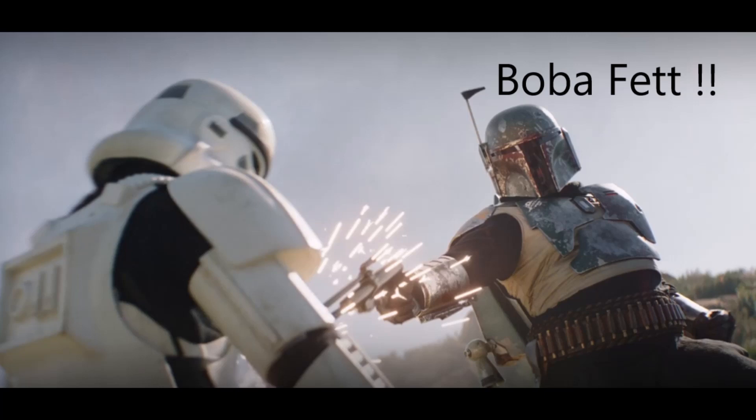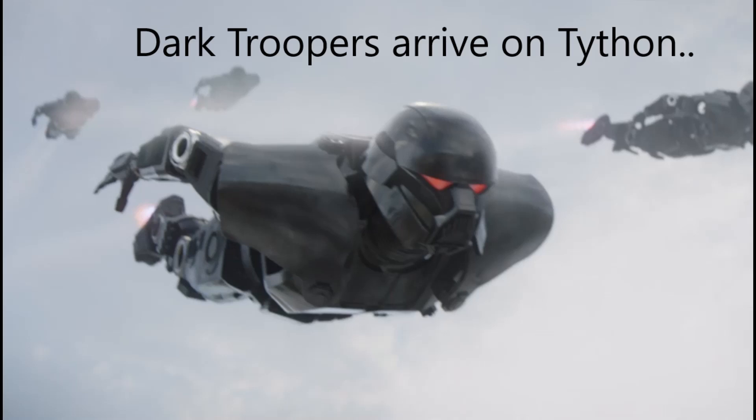Then some dark troopers fly in from above the atmosphere and come down to get Grogu. At this point, Grogu has stopped his force projection on the seeing stone, and like normal after he's used the Force, he's very tired — kind of laying over, almost falling asleep, just exhausted. The dark troopers swoop down, grab Grogu, and take him back up to a ship above the atmosphere.